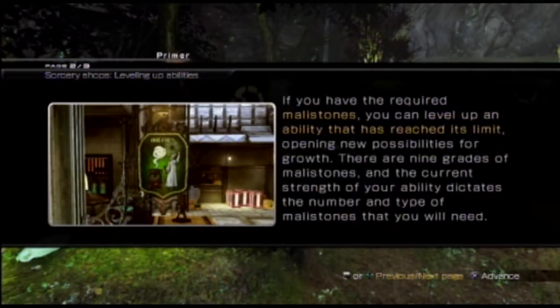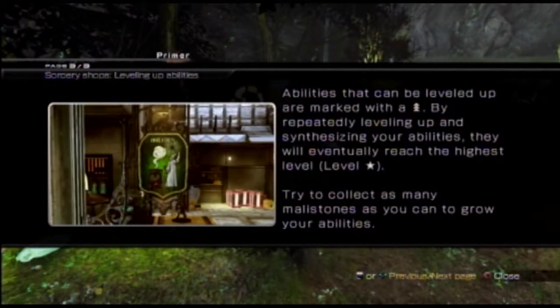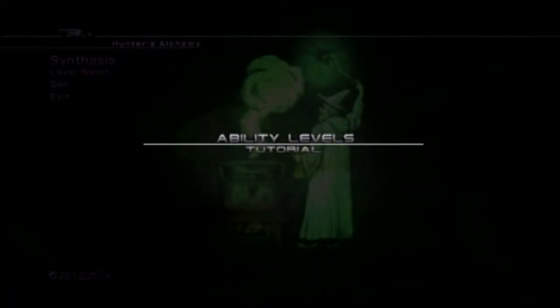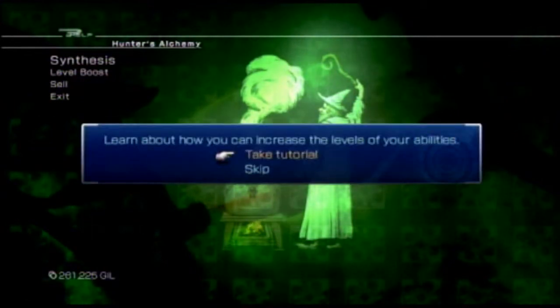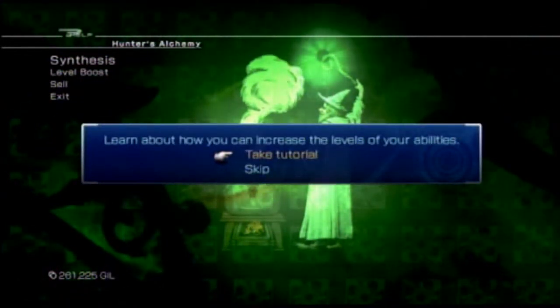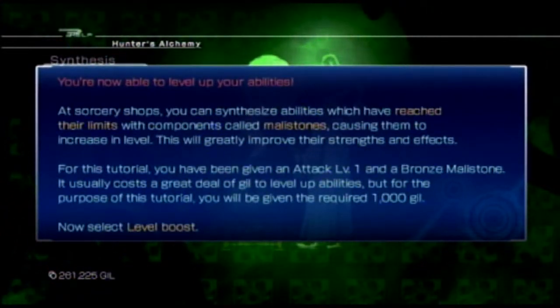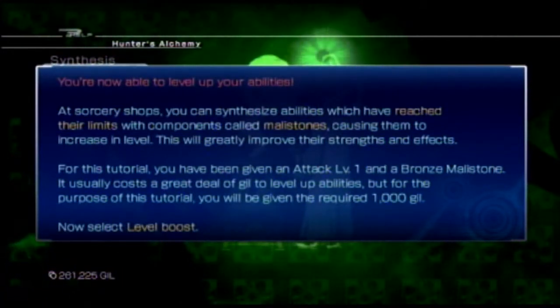We can now level up our abilities at sorcery shops. Leveling up abilities consumes Malastones. We tend to acquire those when we defeat Omega enemies. Sounds worthwhile. We can now level up our abilities. We need to use components called Malastones to level them up.